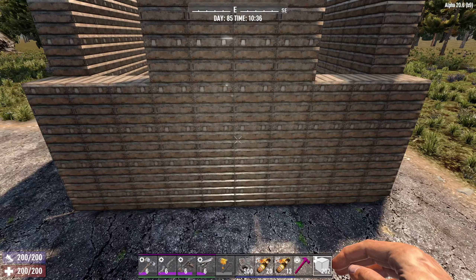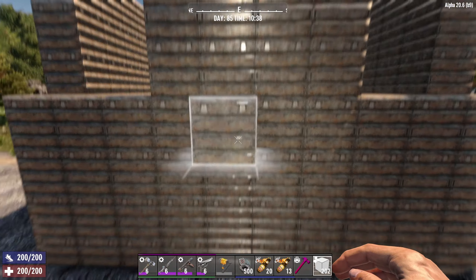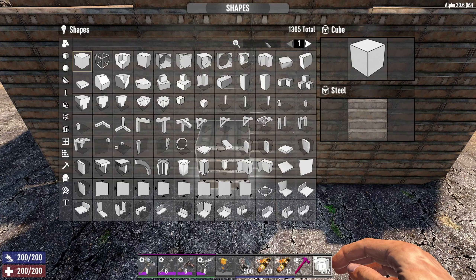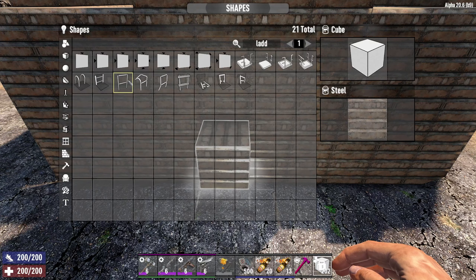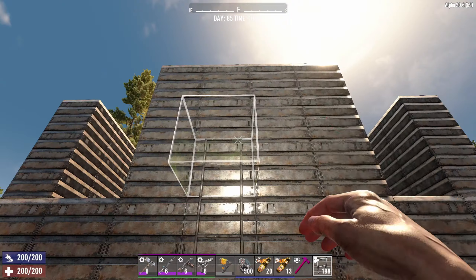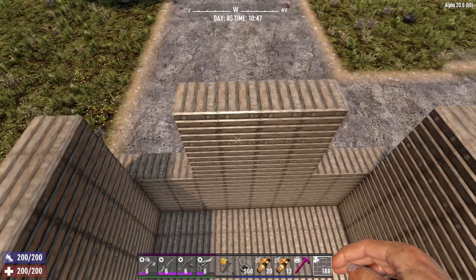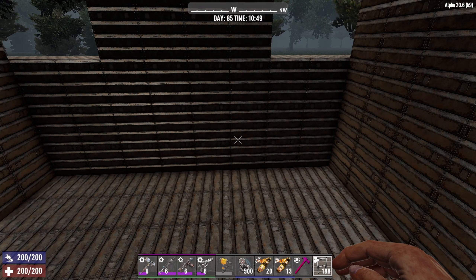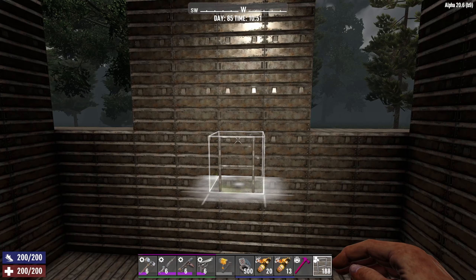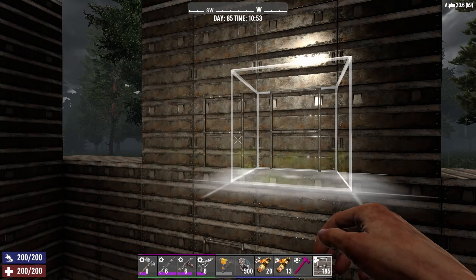We are now going to add some ladders to allow the zombies to come into the pit. They're going to come up the middle here, and we're going to add the ladders on the middle two columns. That's going to allow the zombies into the pit — they're going to fall down here. And to prevent the zombies from just randomly standing around and bashing everything when they fall in, we're going to add a ladder to the inside up those same two middle columns.